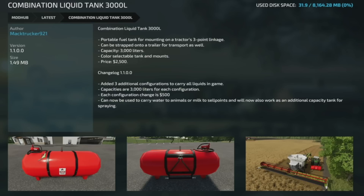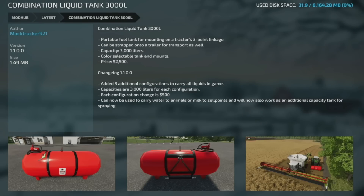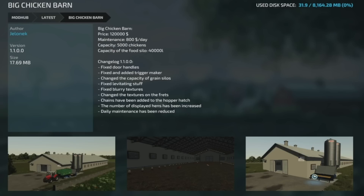The Combination Liquid Tank update adds three additional configurations to carry all liquids in the game, with 3000-liter capacity for each config. Each change is 500 liters. It can now carry water to animals or milk to sell points, and works as an additional capacity tank for spraying.